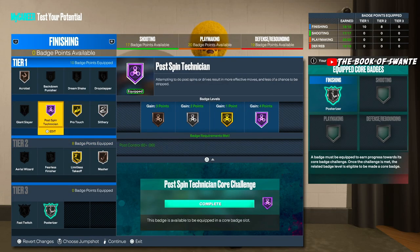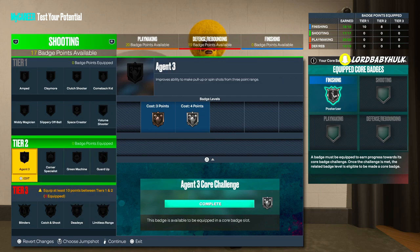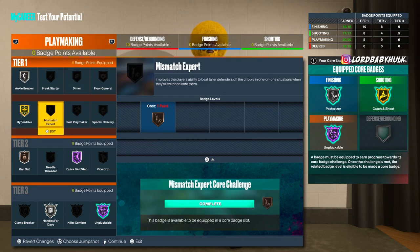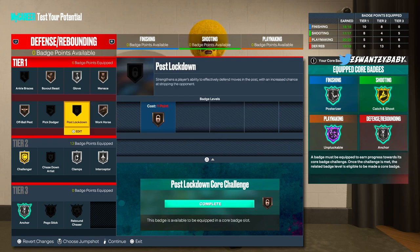For finishing badges I'd probably rock acrobat, post spin technician, pro touch — this looks crazy. For shooting badges, something like this — I'm not too sure yet since I haven't played a lot. For playmaking, definitely get more badges over the seasons. Let me know how y'all would set up your badges in all these categories, or what are your favorite badges you know work well.